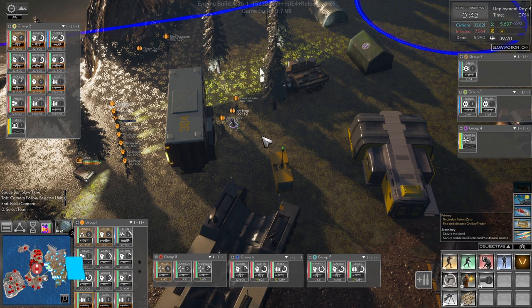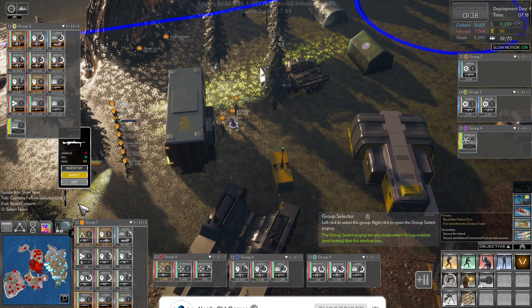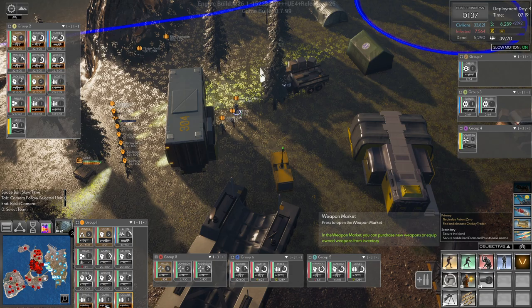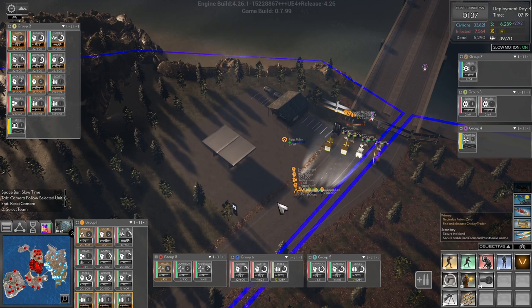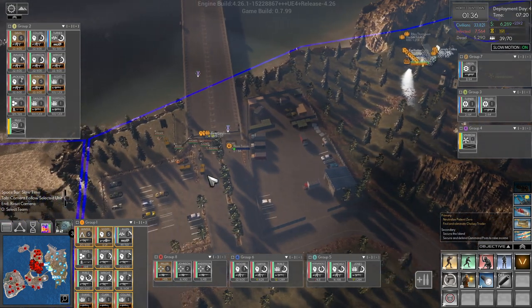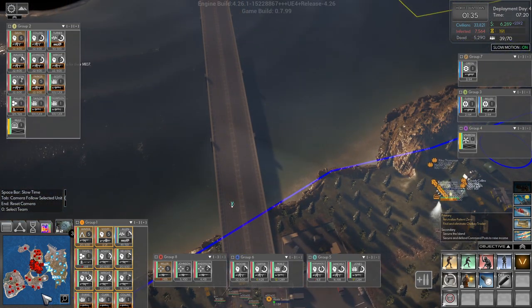Group one, squad one is fully set up. Collins, you already have it. Clark, you already have it nice. So they can go join group one here, but I actually think I'm going to move group one — let's just select group one and I'm going to move them down here. We're going to head out this way because up here is a little bit dangerous, I think.